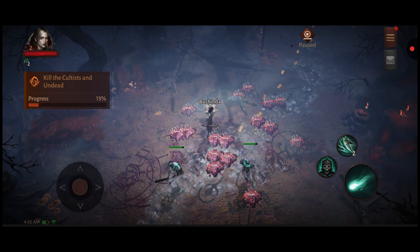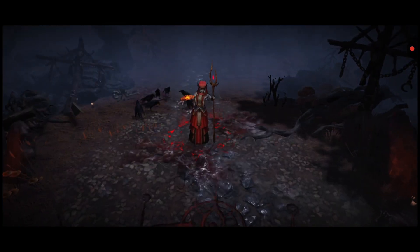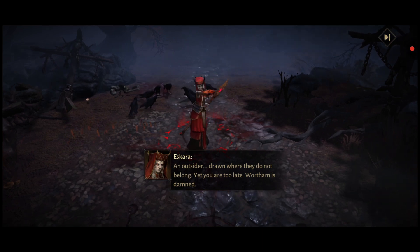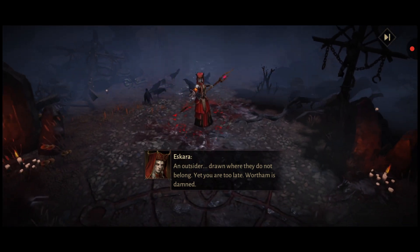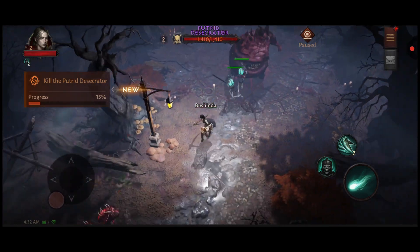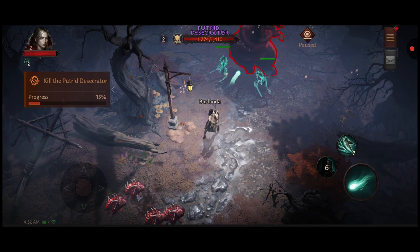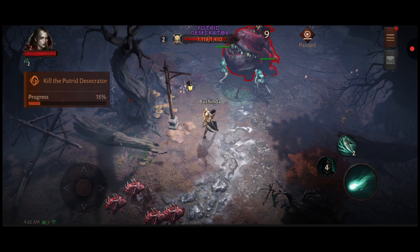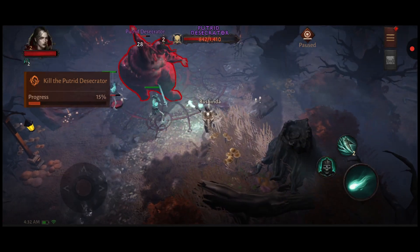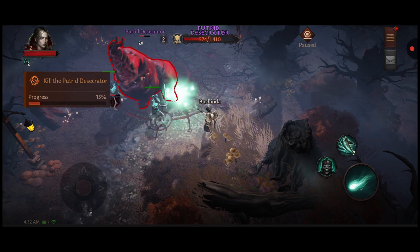Once you play the game, the necromancer that we picked was the first choice they gave us. I'm assuming there are many other choices. After I downloaded it, I noticed some Facebook ads mentioning a Death Knight, for example. So I'm assuming there are a lot of class options, including the necromancer.